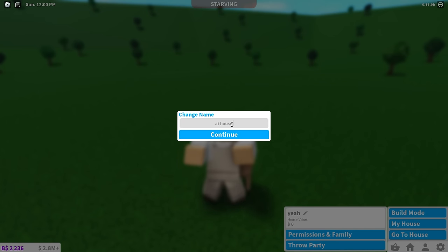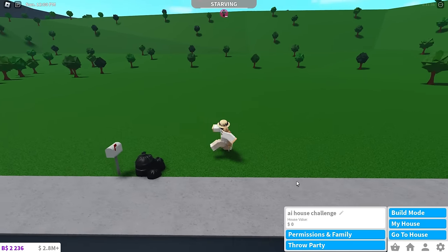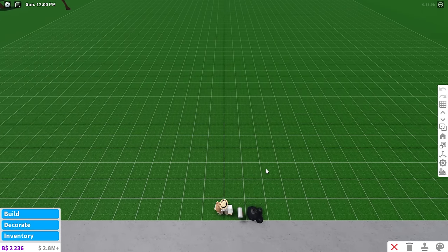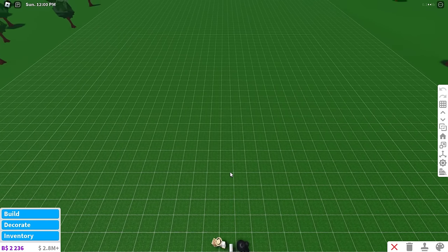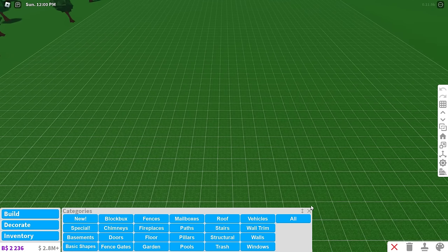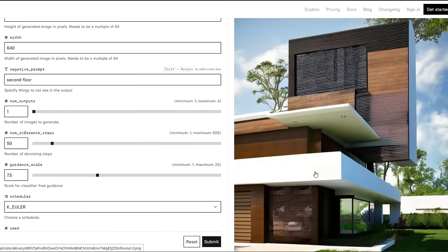I'll rename the plot 'AI House Challenge.' That first AI house does not count — I'm just gonna generate a house and hopefully get a good one so I don't have to try too hard. Hopefully it's small enough so it doesn't take too much time, because I'm a lazy builder. If you want to try this out, I'll leave the link to the AI in the description below.